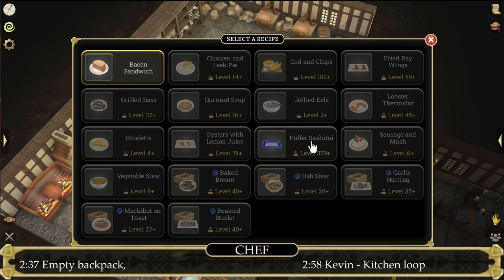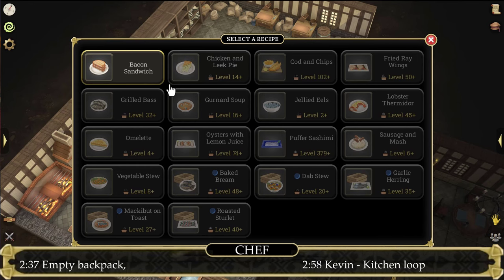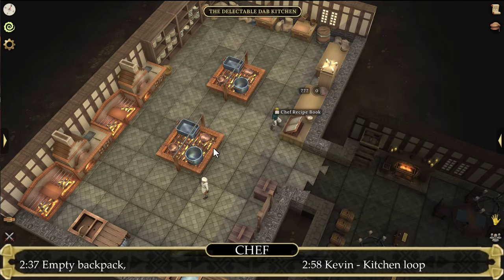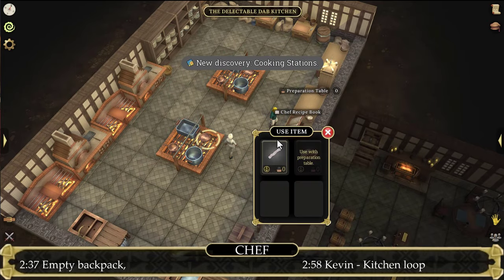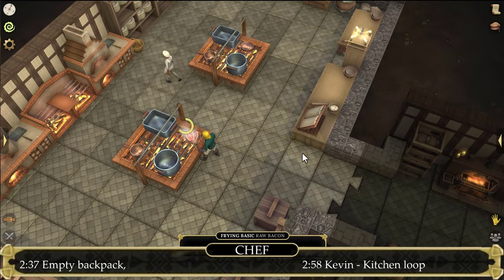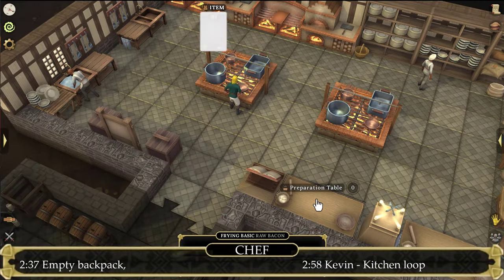Click on the dishes to see the ingredients and what tools you will need to use. If we are level 1, the only thing we can make is a bacon sandwich. Click on it and you'll see that you'll need to use a frying pan and the preparation table, with ingredients of raw bacon and bread. Let's click on the frying pan and use it — select bacon. After we are done with the bacon, next to the cooking book there will be the preparation table.